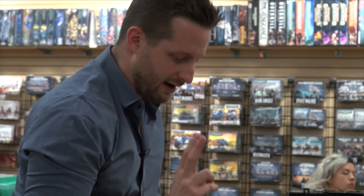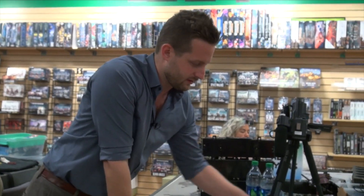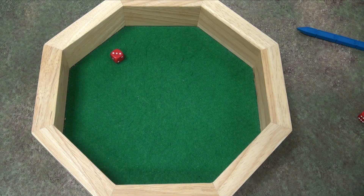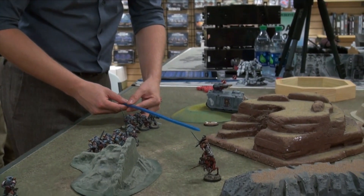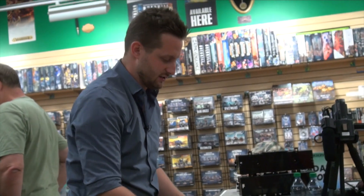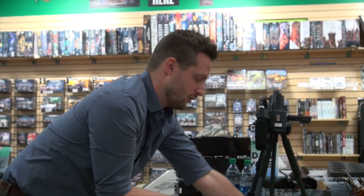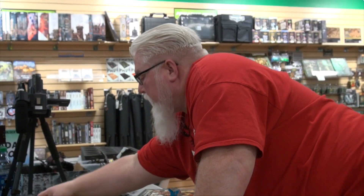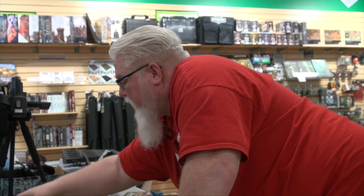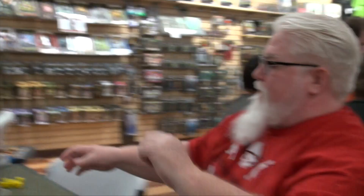I'm going to fire this Razorback at Skulltaker — two shots hitting on fours because he moved, one hit. Wounding on twos — one wound at minus three AP, but it's an invulnerable save — he made it. No wounds from the Laz Cannon. I've got Storm Bolter shots within short range, getting twelve shots hitting on threes, wounding on fours. Seven saves, three wounds — I'm going to use a command point. Two wounds through — solid. That marks the end of my fourth turn.